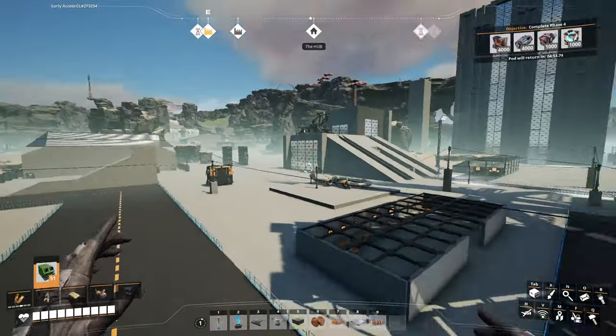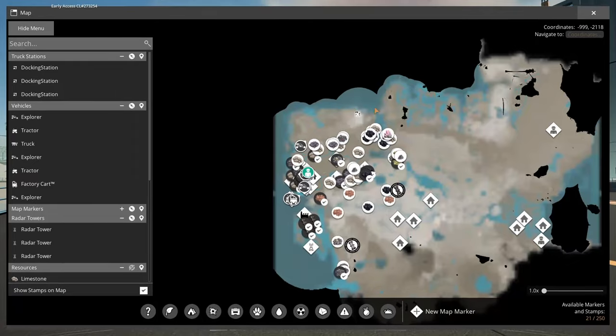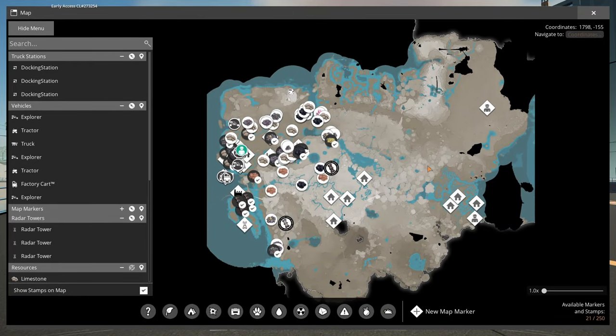I've been using hyper tubes to get around. I can launch myself now using the biofuel jetpack all the way to the other side of the map and then launch myself back. I have two hyper tube launchers over here that have launched me all the way back home.